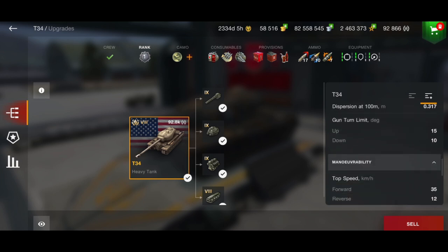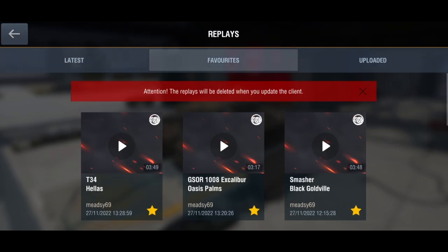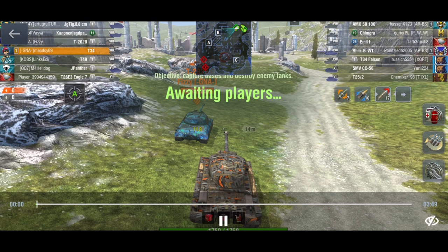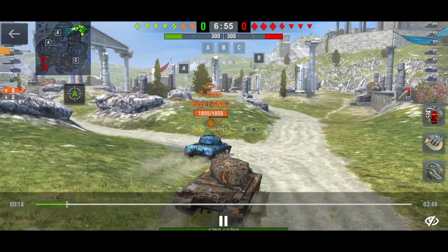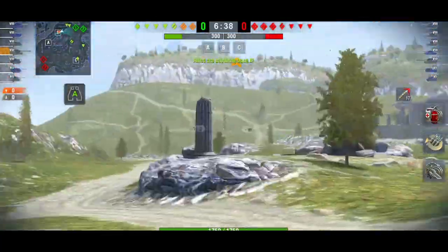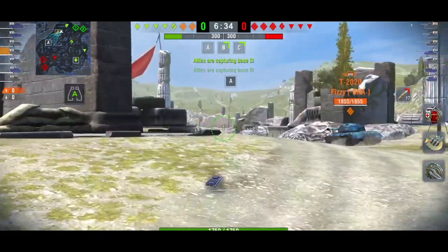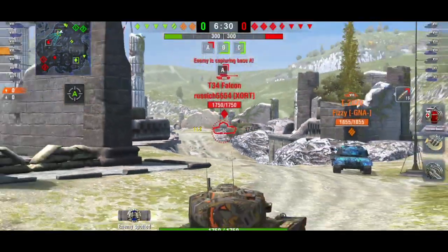Top speed is 35 km/h, so you really have to use that gun depression when driving this tank. If you're not using the gun depression you won't get bounces, because the hull is very weak. The hull is so big you simply can't hide it — you need to be in the right position or you'll be penned easily.